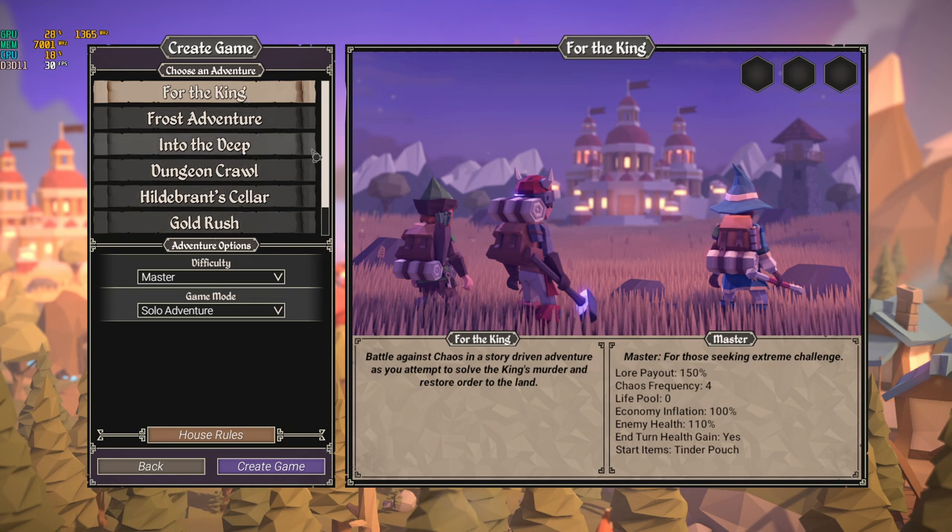Depending on which adventure you play, different quests will be given to you. There's also a difficulty setting available that changes the experience — for example, choosing Journeyman changes some of the characteristics you'll have during the adventure, making some things easier and reducing enemy strength.